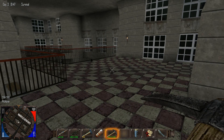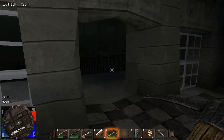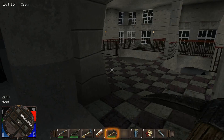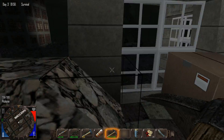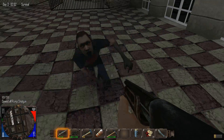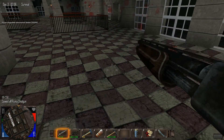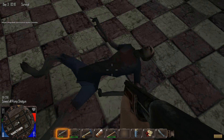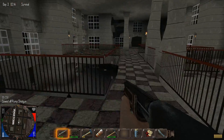Somebody else told me I should make campfires inside. That will work, but I have two problems with campfires. First of all, I've been told that campfires cause lag. And second of all, I just don't like the idea of having campfires inside — I want torches inside, campfires outside. Not that it really matters. I'm pretty sure they can only climb up if there's no railings, so I'm just going to have to be aware of that.